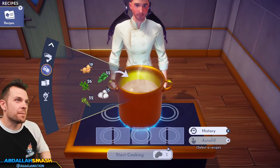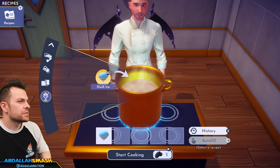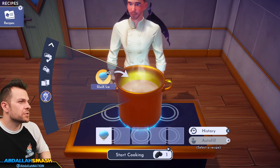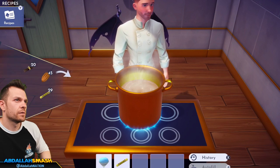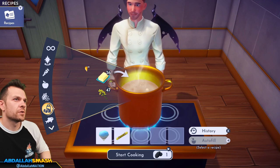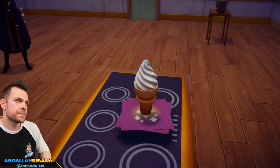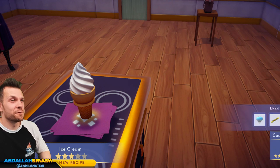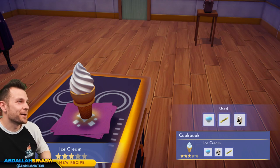We're making some ice cream now — just generic ice cream. Slush ice, milk, and sugar cane. That's a soft serve ice cream from a drive-thru, baby — I love it!